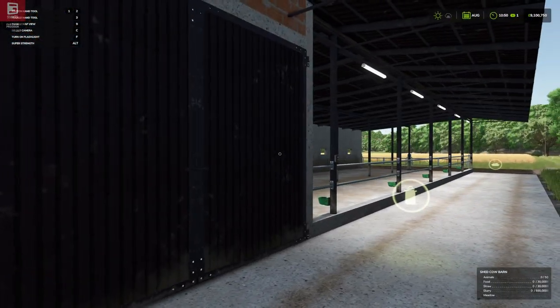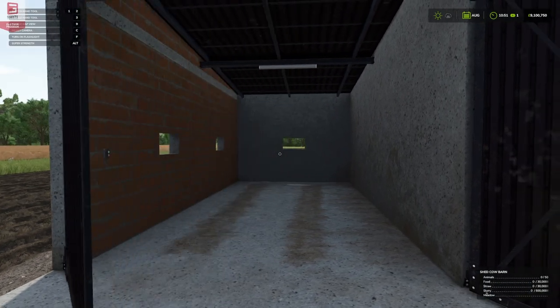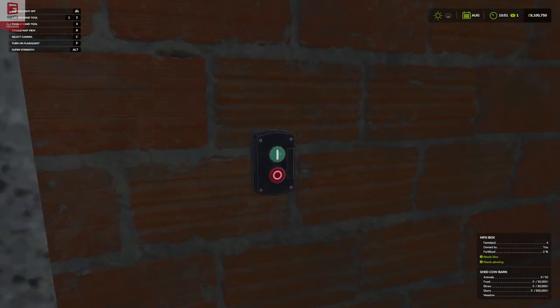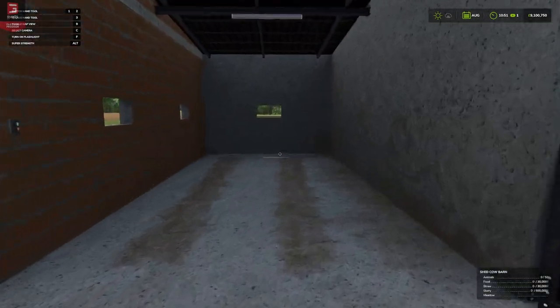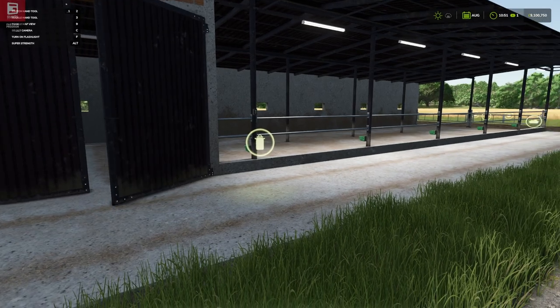So we've got the milking shed here, and there's a little bit of storage room here as well, and it has its own light. Let's try that — light is on, light is working, very nice. So you could store some machinery in here, store some bales in here. That's pretty cool, I like that.